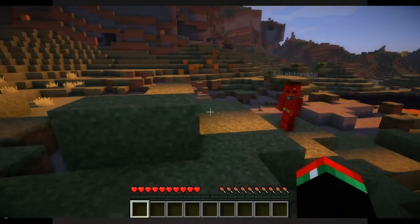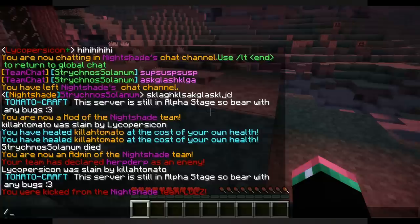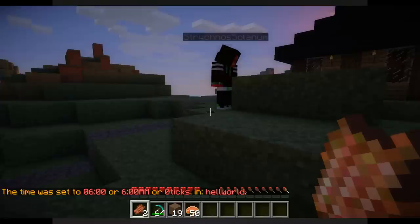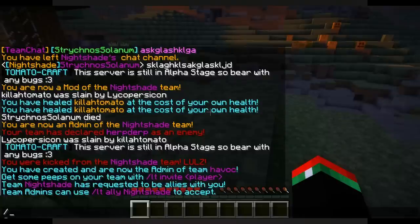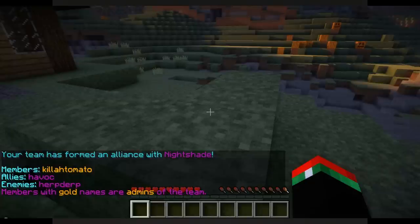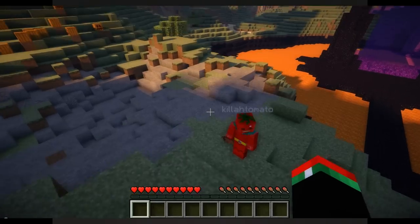No hard feelings — we want to ally him. First he needs a team, so Strychnose is going to do LT create Havoc. Going back to Kill Tomato — LT ally Havoc — to request an alliance. He replies yes, so we do LT ally Team Nightshade. Boom, now we're allied. If we do LT display Nightshade, we can see we are enemies of Herp Derp and allies with Havoc. That's pretty much how teams work.